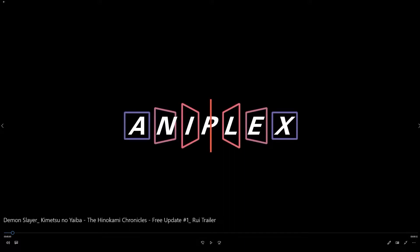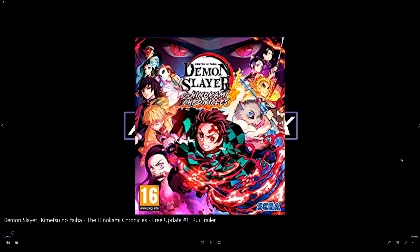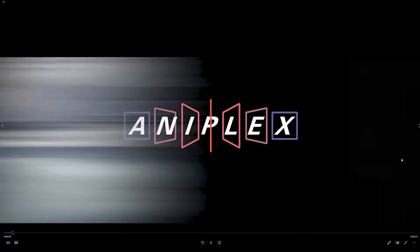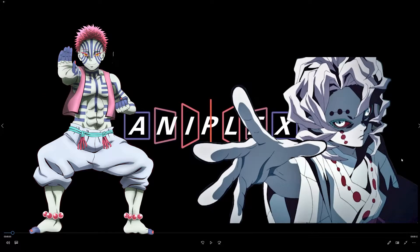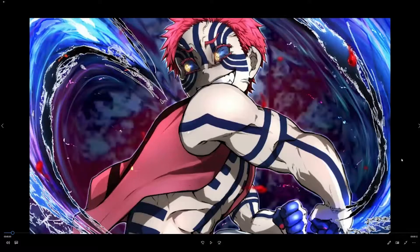Welcome back to another video. Today we're going to take a look at Demon Slayer Kimetsu no Yaiba: The Hinokami Chronicles, the first two free DLC characters dropping. It is Rui and Akaza. I am so hyped to have proper demons within the game, especially Akaza. He's a masterpiece of a demon. I absolutely love the way he looks, the way he fights. It's just gorgeous.